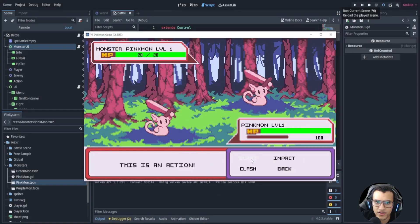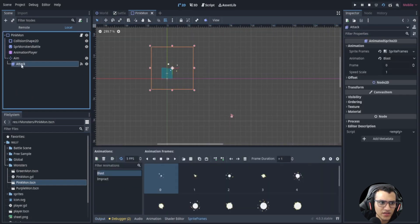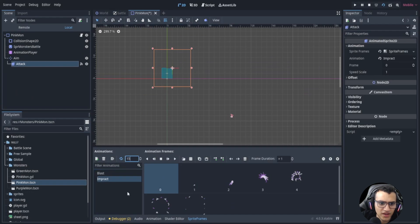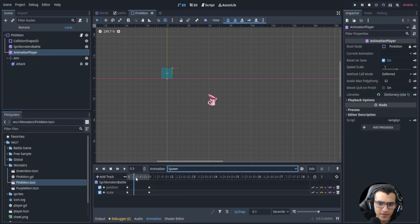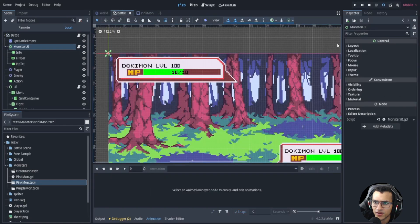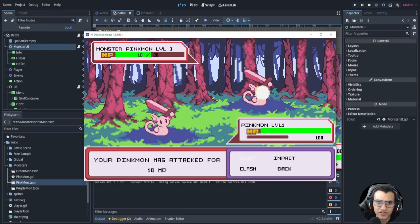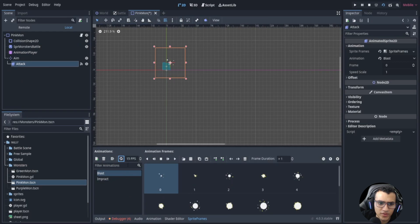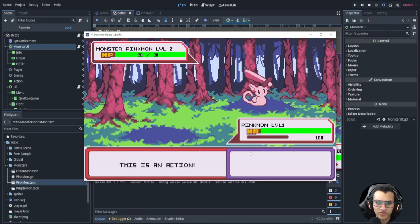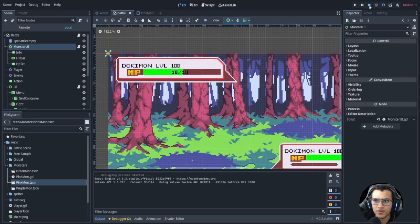Our player spawns in, we fight, and it works. Let's speed up the attack animation - go to our PinkMon, go to the attack animation and make sure it's set to 15 FPS. Let's also make sure the loop is off on the animation. Animation looping is off. Now let's play one more time - fight, blast, and it works without looping.